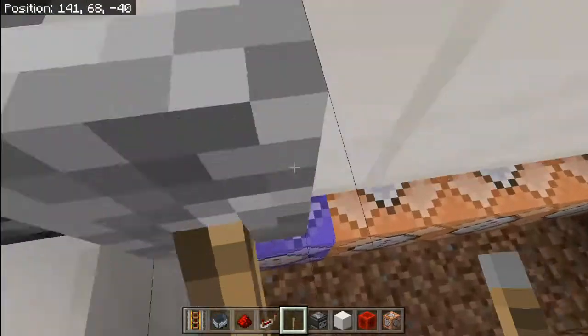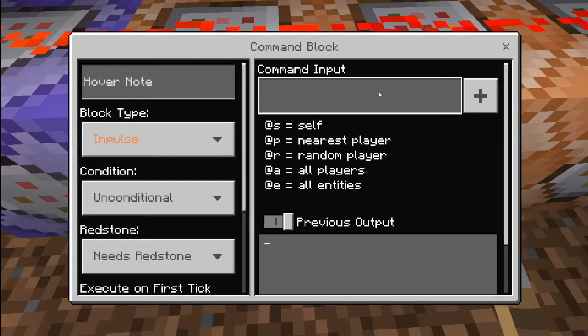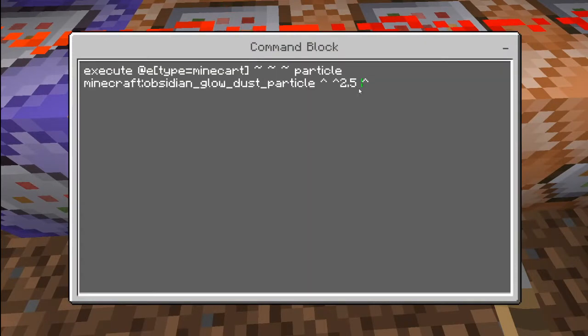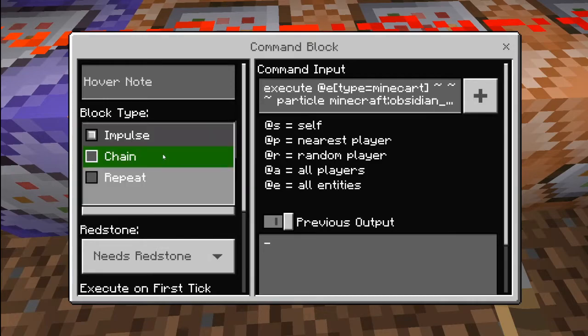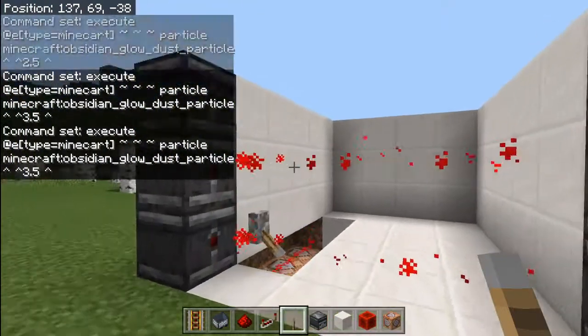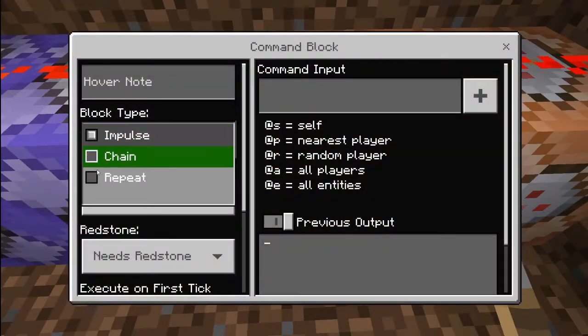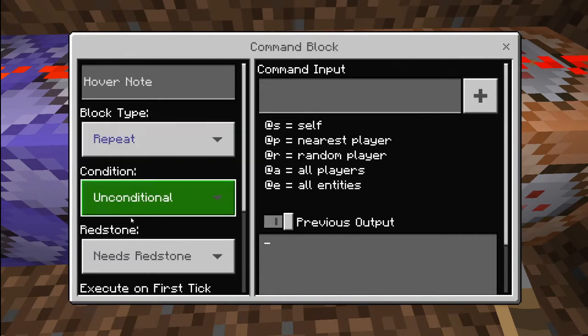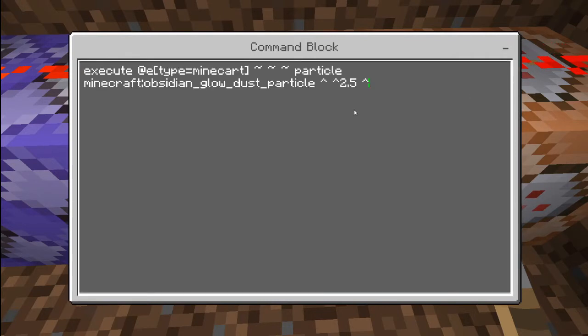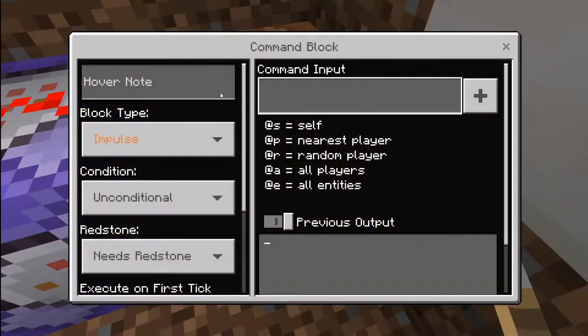Now we're going to copy this command, put it in the second command block, and instead of 2.5 say 3.5 — also set this one to repeat. As you can see we have this going. Copy the code into the third command block, set it to repeat again, and instead of 3 we're going to do 4.5.